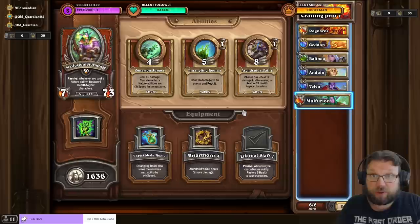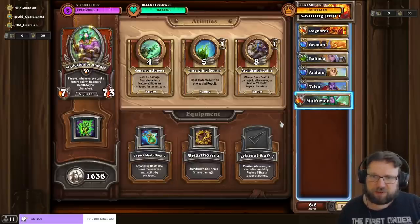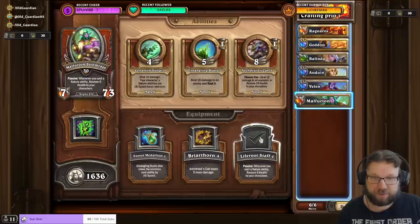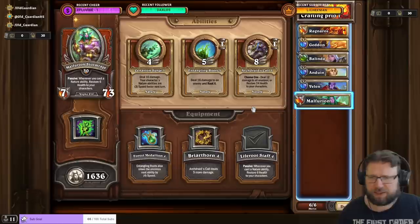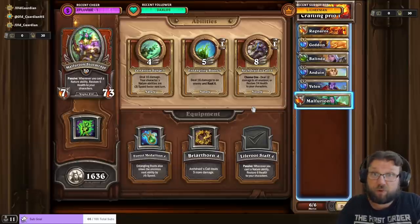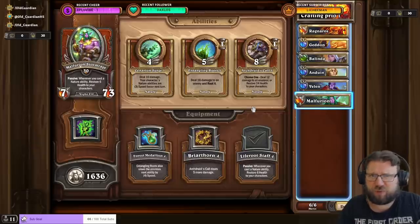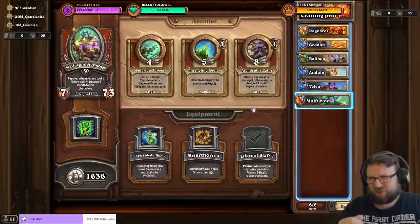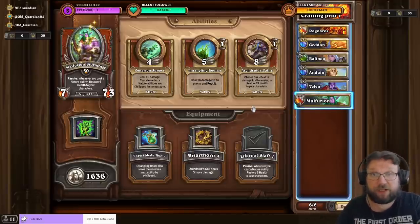The real powerhouse of the Nature comp is Malfurion, because of the Life Root Staff — a passive that restores 6 health to your characters whenever you cast a Nature ability. Craft Malfurion, max Life Root Staff, and max Cenarian Surge. These are what you'll be using most of the time, then start working on the other abilities. Overall, it is much better to open mercenaries from packs, but for the ones used in most PvE comps that will earn the most coins, those can freely be crafted. That gives a crafting list of these 6 mercenaries: Ragnaros, Geddon, Balinda, Anduin, Velen, and Malfurion.